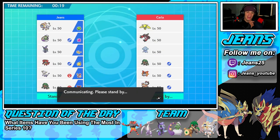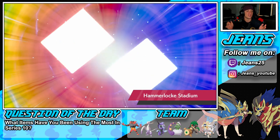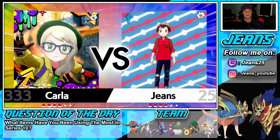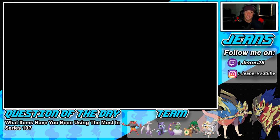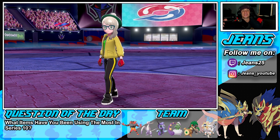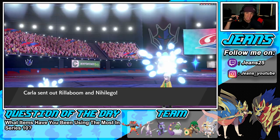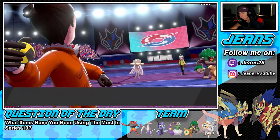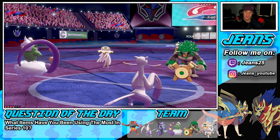Solgaleo usually rocks out with the Weakness Policy but I have not seen anyone using it since Series 10 because Dynamax is gone. With Dynamax, you'd get the HP boost to survive a hit and then get the Weakness Policy boost, but without it, nobody's running it. He leads Rillaboom and Nihilego, so I'm fine with this. I wish I had Quick Guard — I do have Wide Guard — and Meteor Beam could be tough.